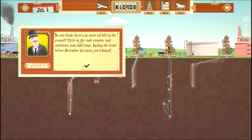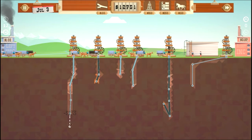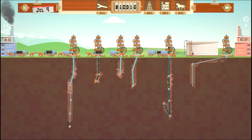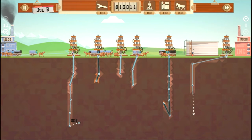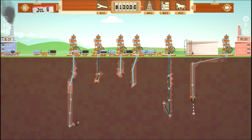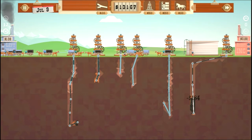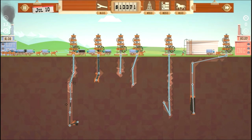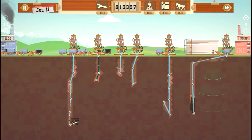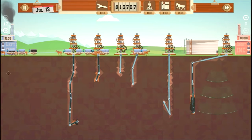Do you think there's no more oil left in the ground? Click on the cash counter and withdraw your land lease, and leaving before December 1st earns you a bonus. I know there's definitely more oil — my dowsers are like, 'hey, more oil, idiot!' Yep, that's it right there — yes, that's gonna be a big one! Almost missed it though. So I'm just gonna expand all these pipes to get it out really fast. If this dowser doesn't find anything, I'm gonna try and get all this oil out and then withdraw.